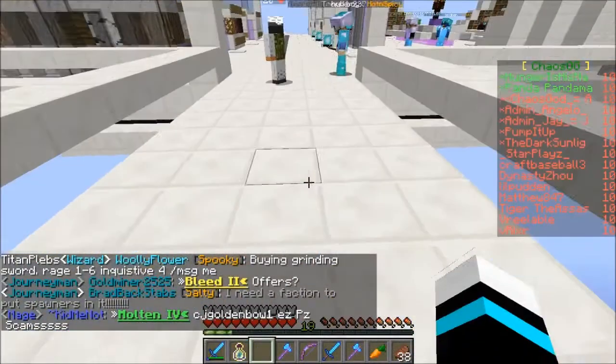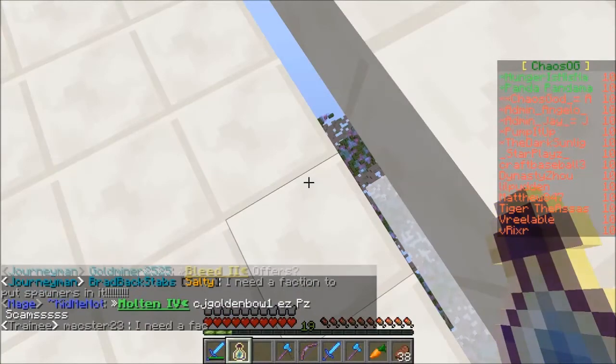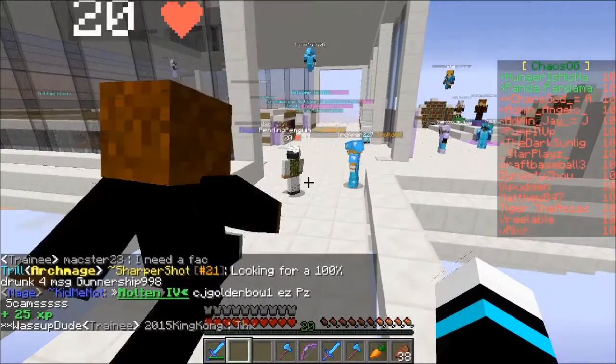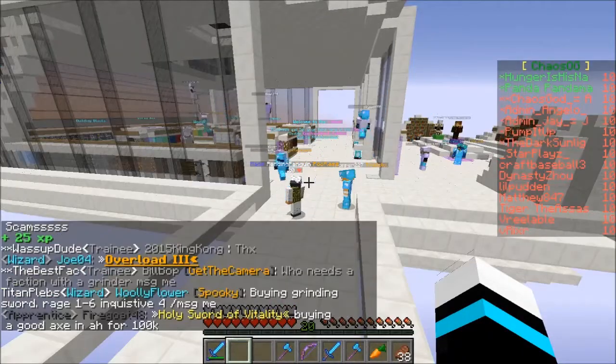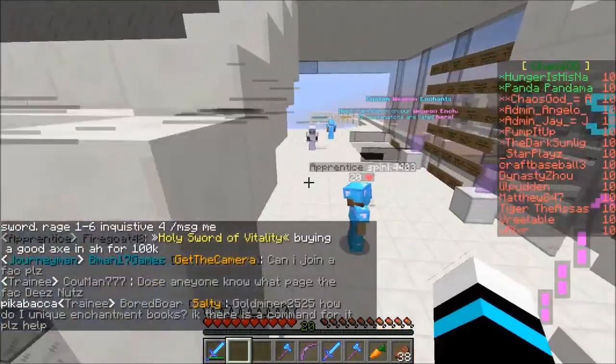That's why you probably want a grinder with skeleton spawners, zombie spawners, blaze spawners, and all that good stuff. Once you get money, that's one third complete. The next thing is you want a base.